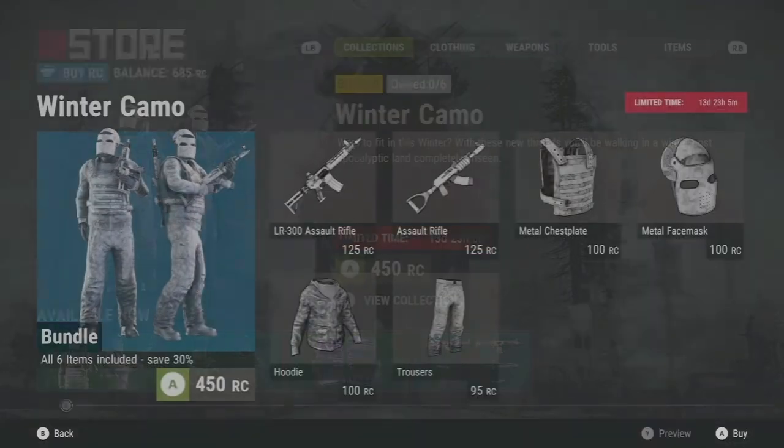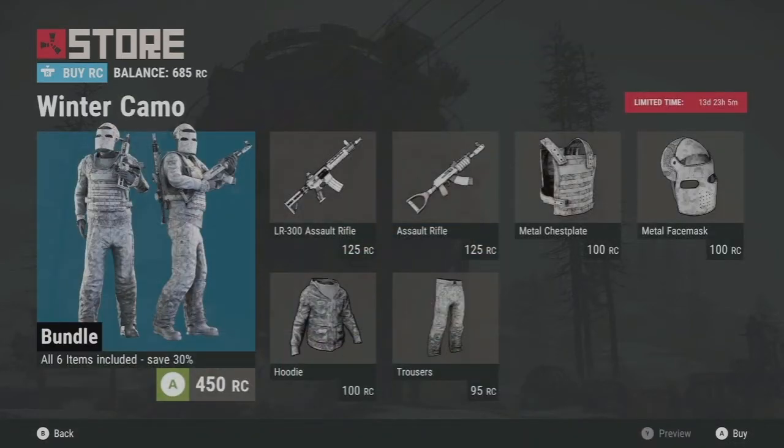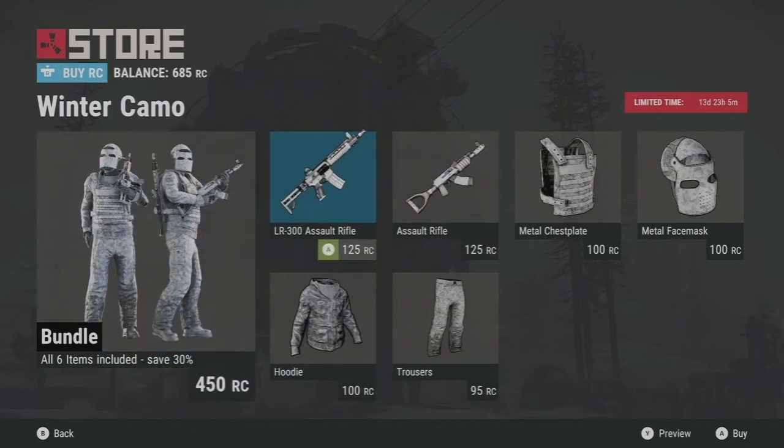First thing we have new today is the Winter Gamma, which is pretty dope. Since we already have the desert and the tiger stripe, I think this goes well in the collection. I'm not a really big fan of the guns but the camouflage for everything else is pretty dope looking.